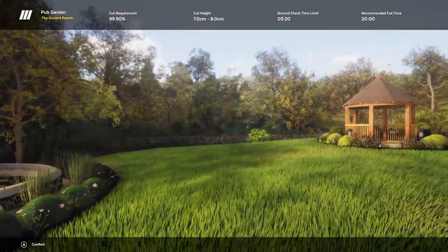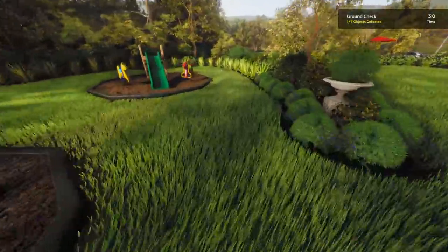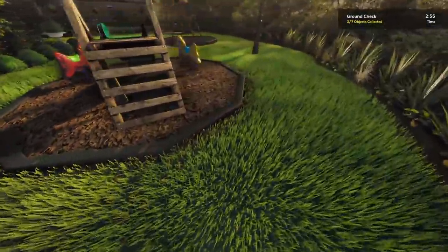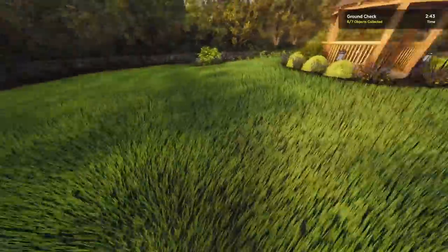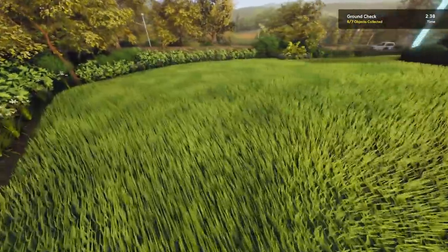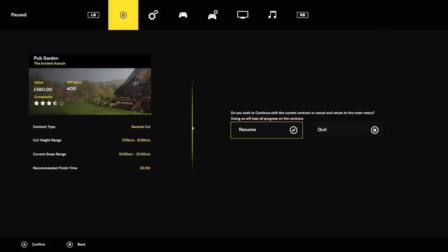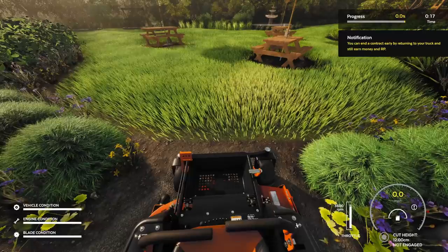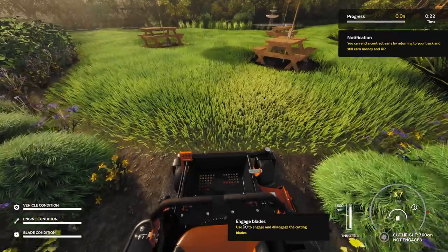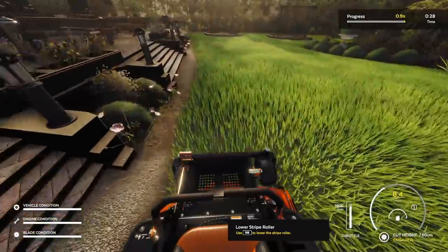This would be a good use of the new trimmer at least. Wait — this is a pub, why is there a playground at a pub? Is that normal in Britain? Drop the kids off, have some fun in the backyard while you go and get wasted? I thought having seven objects would be hard — we're going for a world record. Found the last one — I think that was some dried poop. All right, grass is currently 13 to 21 centimeters — rather long. Thankfully we don't have to go too low, only seven to eight. So we'll set it to 760 and be very careful and get started.